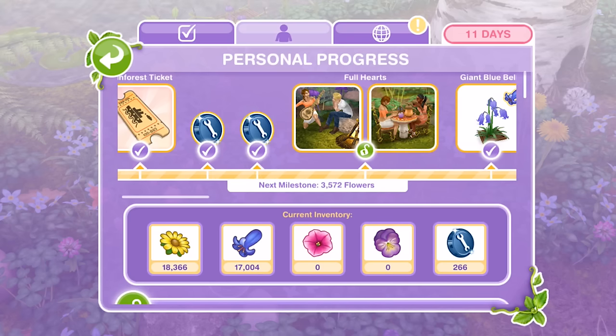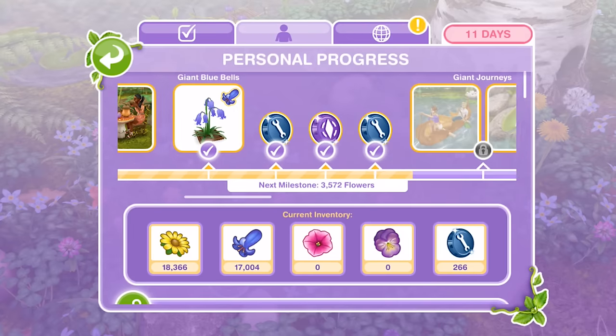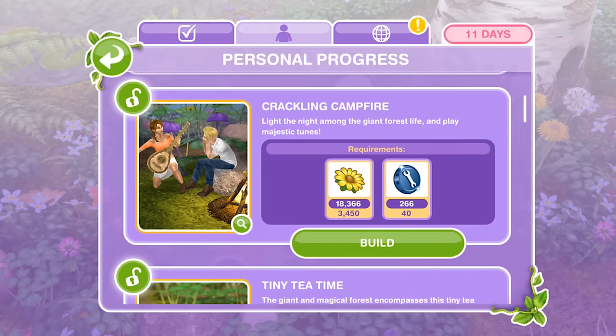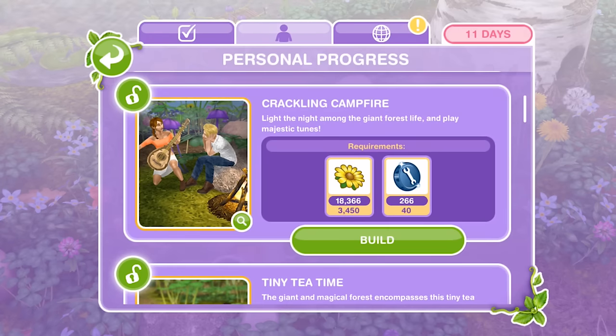Hi guys, my name is Gunna Jemskill and welcome to the second part of the Prince and the Pocket-sized Princess quest, or like community event thingamabob that we are all currently doing. We are doing excellent. My personal progress — I'll just quickly show you before we do the next part. So my personal progress is I am up to here. I have unlocked Full Heart which means I can do the crackling campfire, light the night among the giant forest life and play majestic tunes. So I can build that. It costs some of whatever those flowers are.